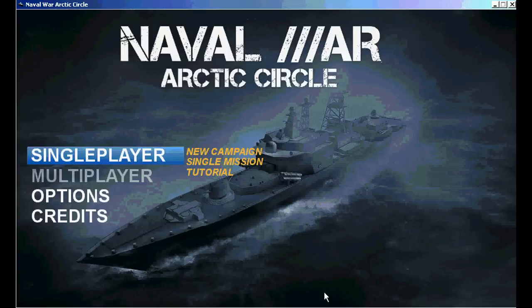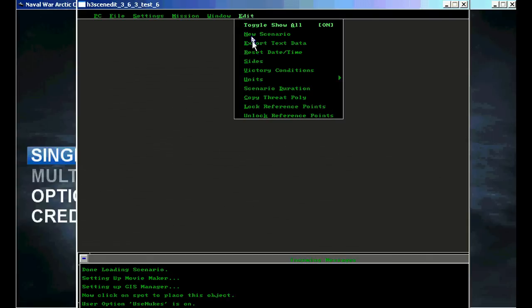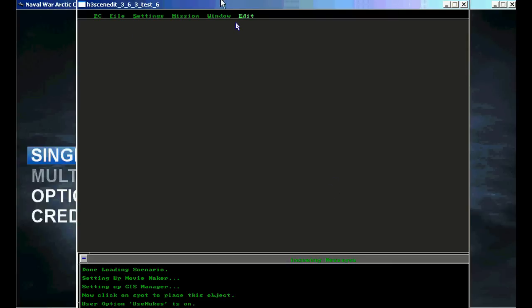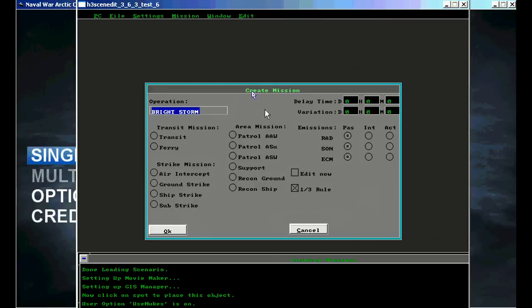Let me pull up the Harpoon 3 Scenario Editor. This is the Harpoon 3 Scenario Editor. To create a new scenario, we have all these different tables and menu selections that we can select from. We can generally figure this stuff out with a little trial and error, and we can start making scenarios and creating missions.